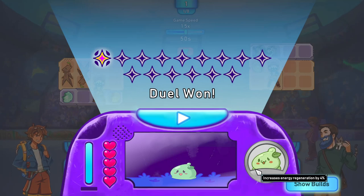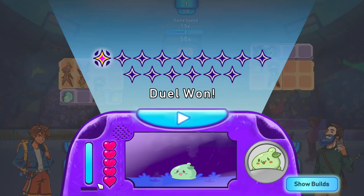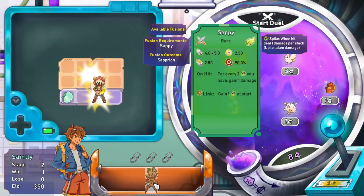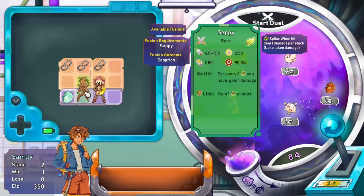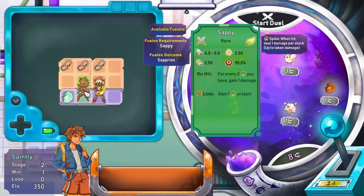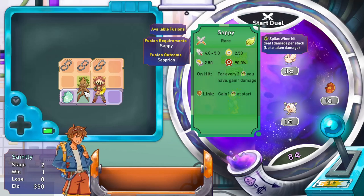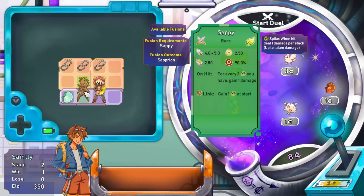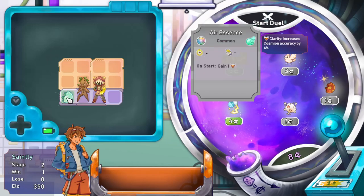I'm not sure about some of the UI elements - obviously I've got lives here. Dual one complete. We had two upgrades here - those two wood fellers became a Sappy. A bit more damage: on a hit for every two spikes you have, gain one damage. And when linked, gain one spike at start.